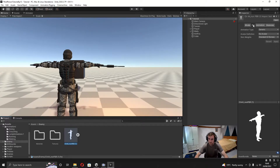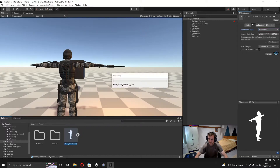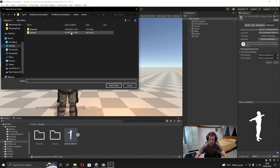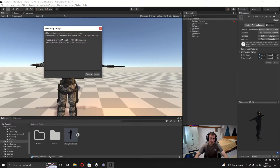Clicking on the character's FBX, I'll go to the Rig in the Inspector, change the animation type to Humanoid, and create from this model and hit Apply. Then in the Materials section I'll go to Extract Textures, click on the textures folder. It comes up saying I need to fix the normal map, so I'll click Fix Now.